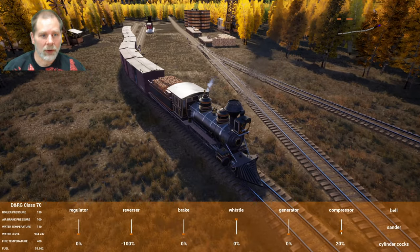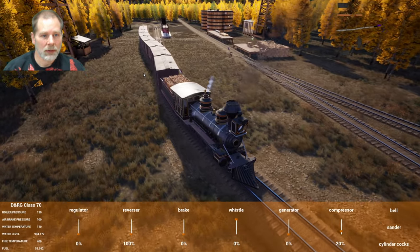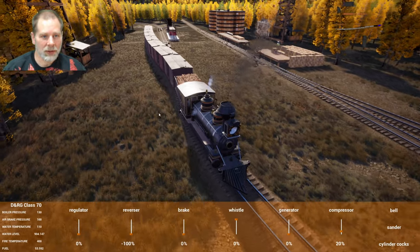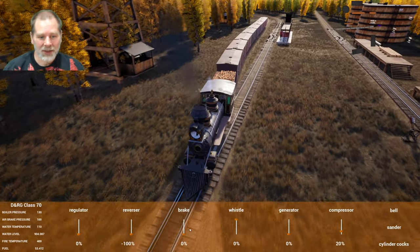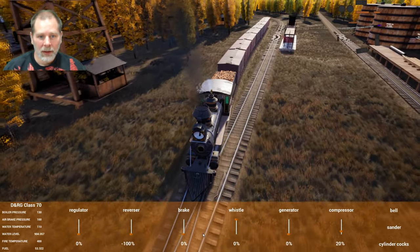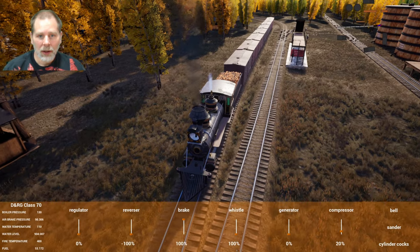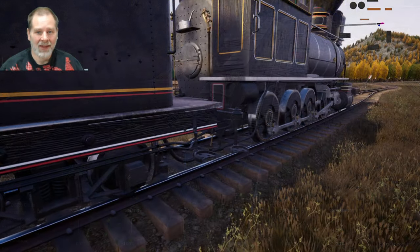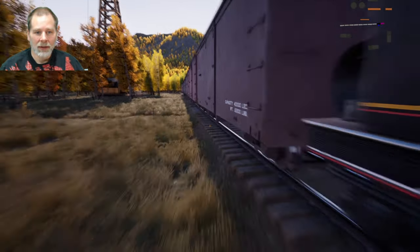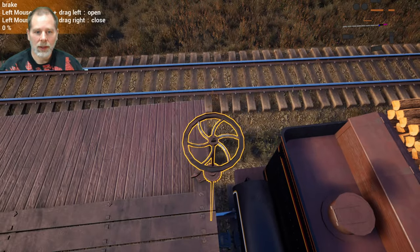I don't know why but I just don't trust these boxcars — I feel like they're going to fly off the track at any minute. I'm going to leave this parked here and go find the other cars. We're back — we've got our other cars added in. We're going to remove this one and put the brakes on. Throw the brakes on — there we go.